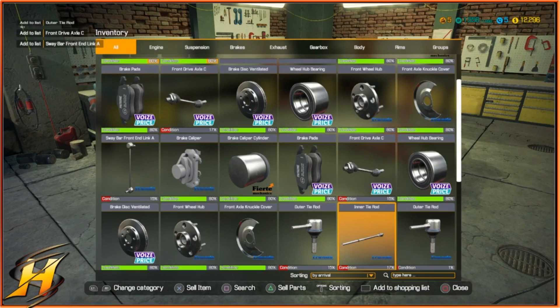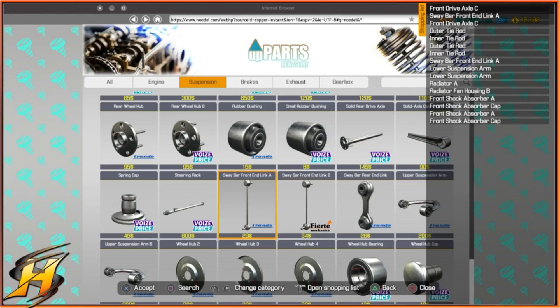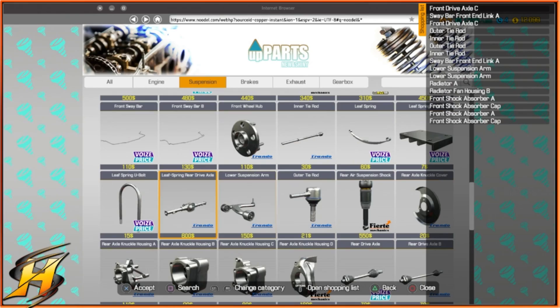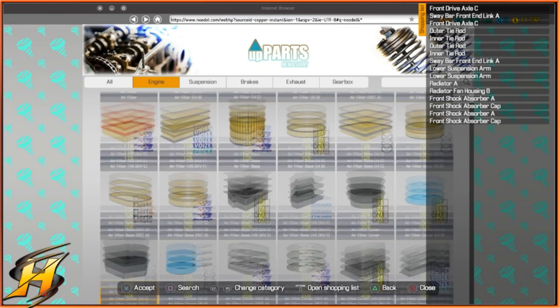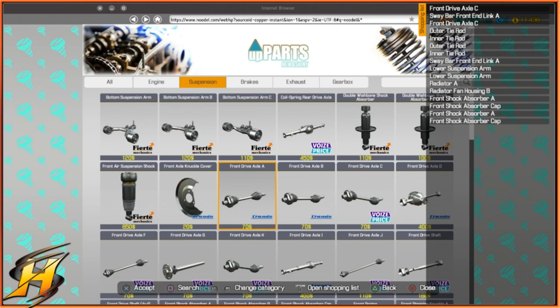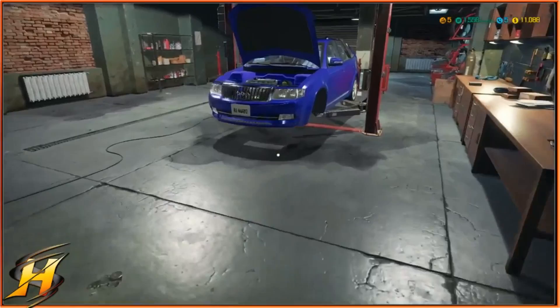And then from there, you can get better at making things quicker for you. Okay, so on the computer, let's bring up my shopping list and then we're just going to buy everything. I'll speed this up so you guys don't have to watch this.